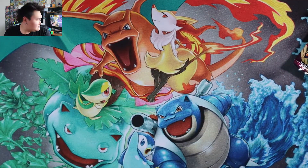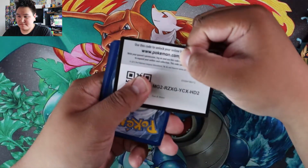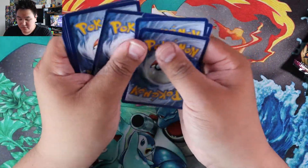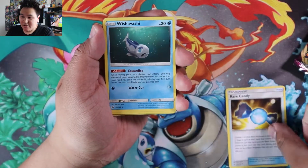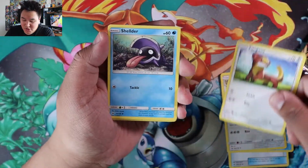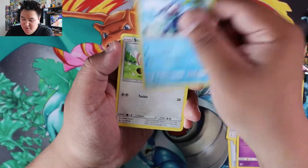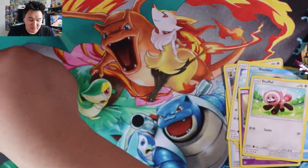Next Sun and Moon pack. One, two, three, four. Dark energy, Rare Candy, Rare Candy, Wishiwashi, Herdier, Yungoos, Shellder, Zubat, Popplio, Stufful, Reverse Dini, and Stoutland.